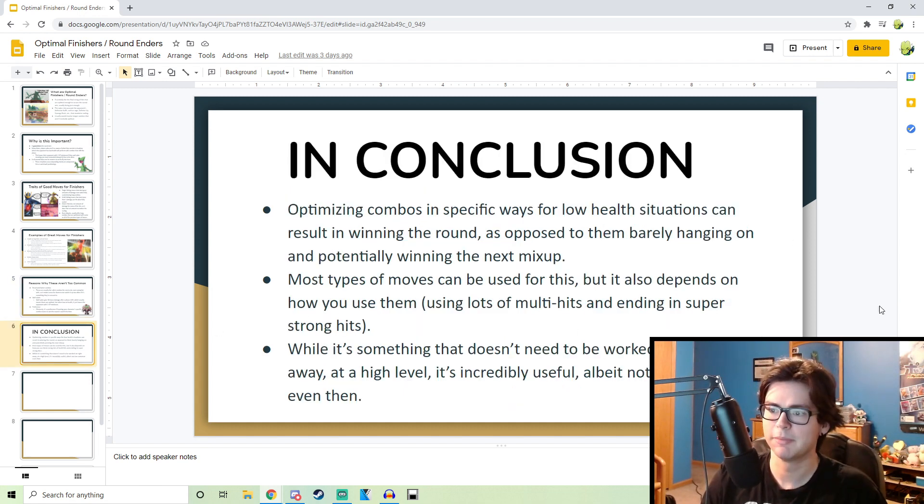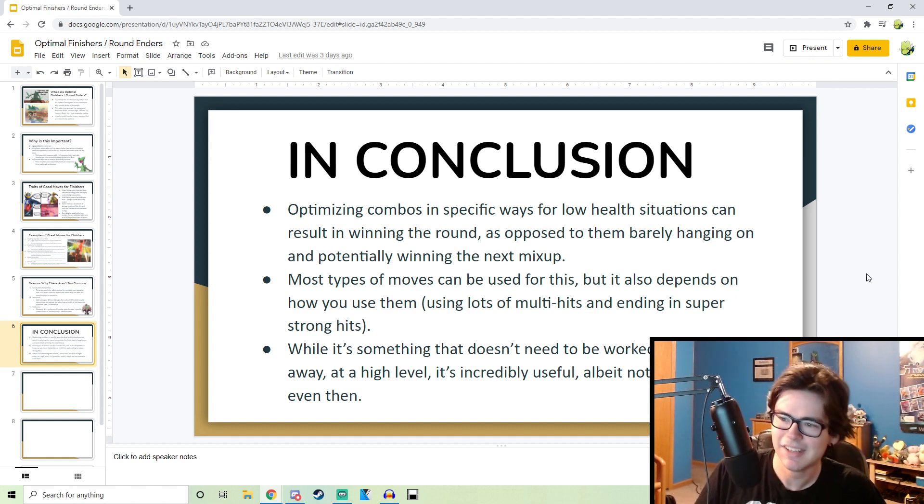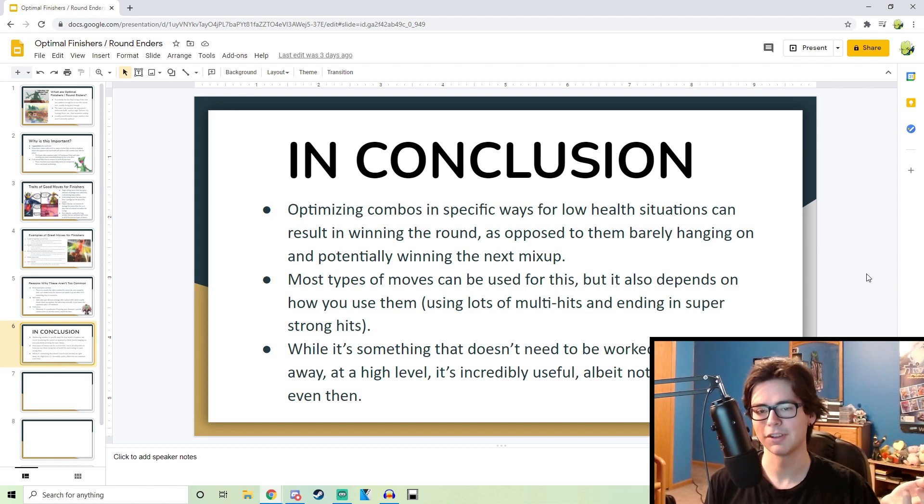In conclusion, optimizing combos in specific ways for low health situations can result in winning the round. Basically, optimizing helps a lot — like guaranteeing the round. I hate it when I just die after one mix-up. Looking back at this, a lot of types of moves do that — mostly moves that are multi-hit but do like one damage, like Sceptile's FY. A lot of moves like that are single hit but don't do crazy amounts of damage. I'd say six damage is the minimum for a single-hitting move to be useful in these combos. Six and above is good. Obviously you're going to need to use moves that don't qualify those categories to get into those combos — like multi-hits that do two or more damage or very strong single hits — but that's fine. Just always try to find the opportunity to use those moves.